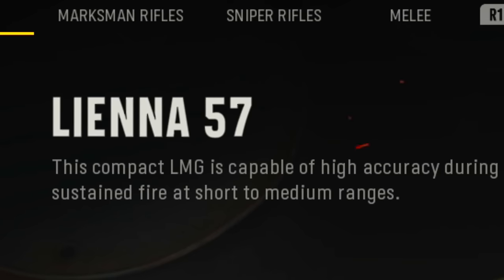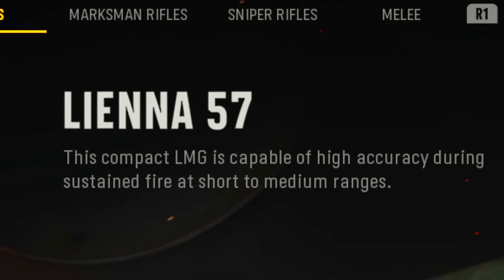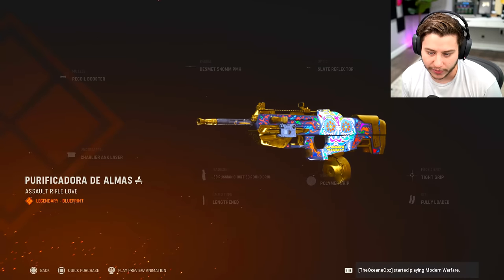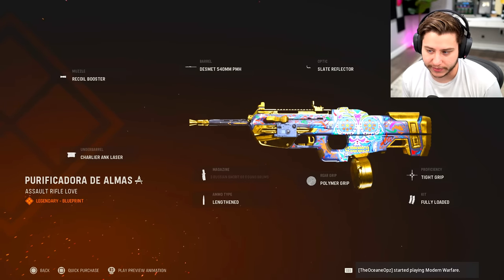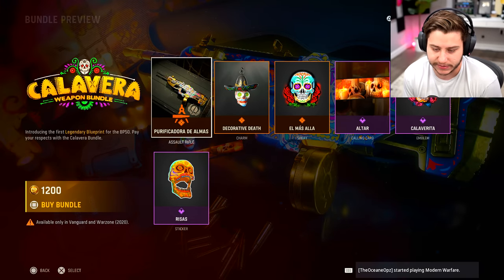The Millennia 57 — this compact LMG is capable of high accuracy during sustained fire at short to medium range. Don't care. There's also a bundle for this F-2000, it looks cool, but considering Modern Warfare 2 is literally in less than 30 days, not even gonna spend $12 on it.